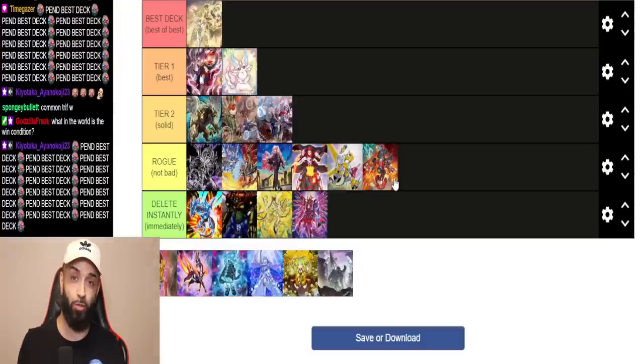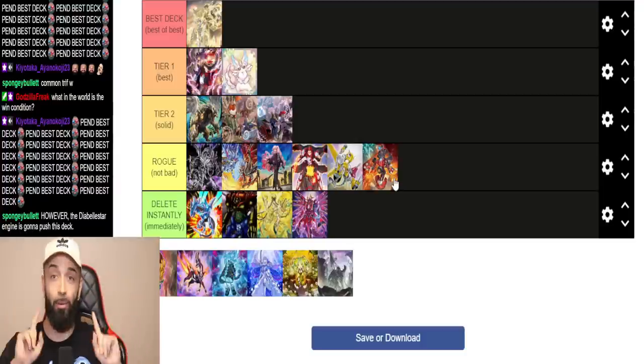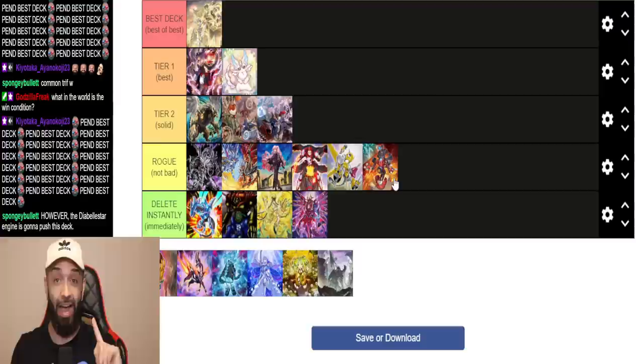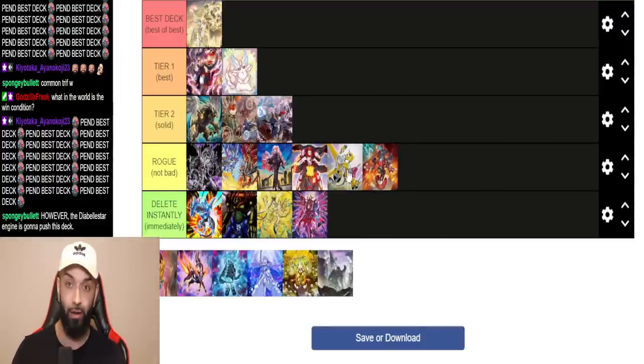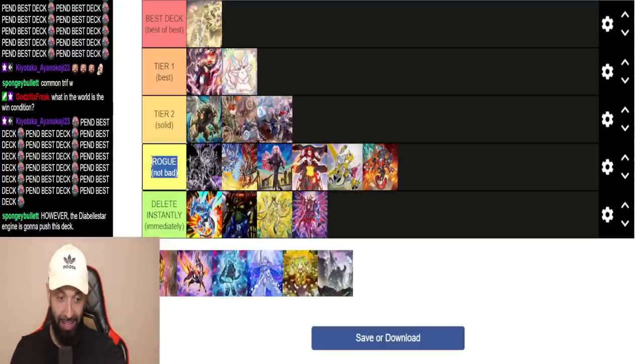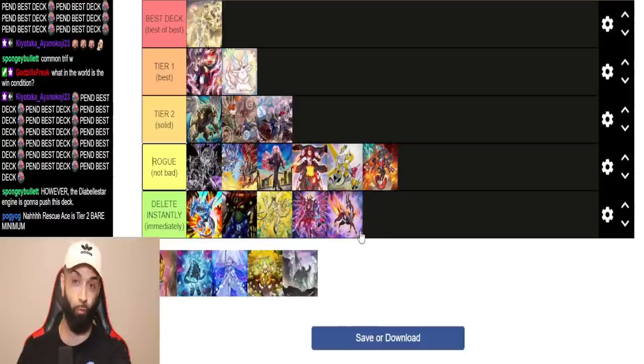An inherently better Rescue Ace is Magic Specters — Magic Specters Link 2 does what Rescue Ace setting four does. The Diabel Star engine will push this deck. I agree it's fair to say Rescue Ace is Rogue now, but Rogue is still fine — it could win. All the Rogue decks have a shot.